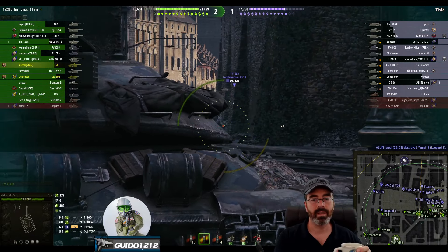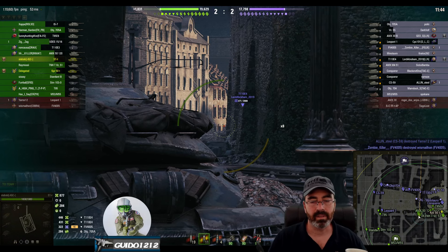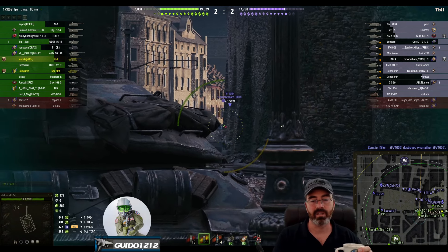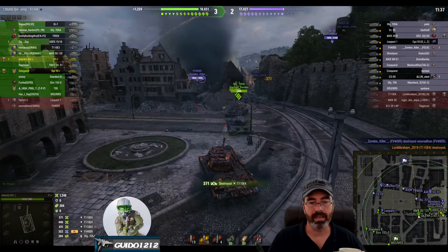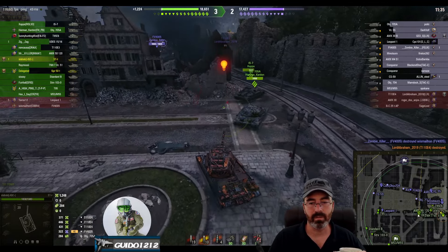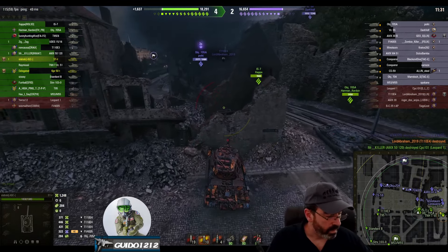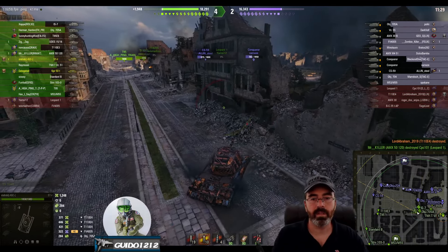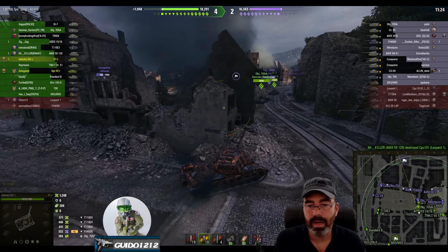Look at the IS-7 — he goes in front of the 705A. That's not the worst thing, especially if the 705A isn't interested in pulling all the way up to the rocks. But they can get tangled up, and the IS-7 is giving side armor every time he pokes out right there. It is one way to add another tank to that position.